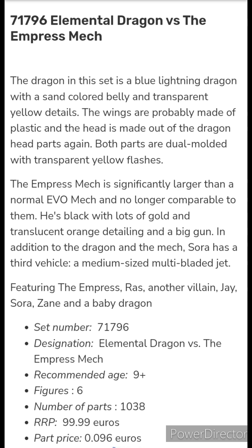Set 71796, Elemental Dragon vs. The Empress Mech: the dragon is a blue lightning dragon with a sand-colored belly and transparent yellow details. The wings are probably made of plastic and the head uses the dragon head parts again, both dual-molded with transparent yellow flashes. The Empress Mech is significantly larger than a normal EVO Mech — black with lots of gold and translucent orange detailing and a big gun. Sora also has a third vehicle: a medium-sized multi-bladed jet. The set features the Empress, Rass, another villain, Jai, Sora, Zane, and a baby dragon.